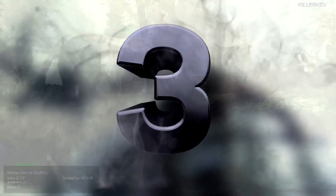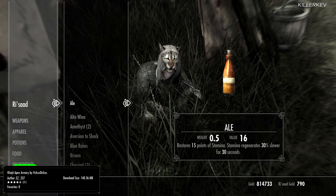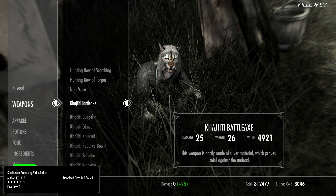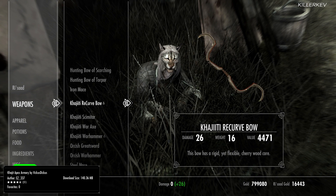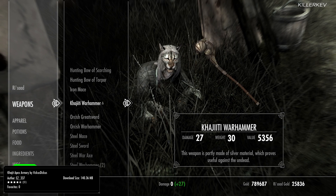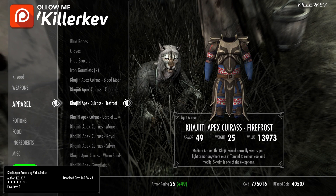Kajik Apex Armoury, coming in at 140.4 megabytes. This is a request port with permission from the mod author from Nexusmods.com to the Bethesda.net website. It is a standalone armour mod and it does require the XP32 Maximum Skeleton or the minimum skeleton. This mod is a must for anyone who is doing modding — it's kind of on par with the Unofficial Skyrim Patch. That one will be linked underneath this video if you haven't got it.